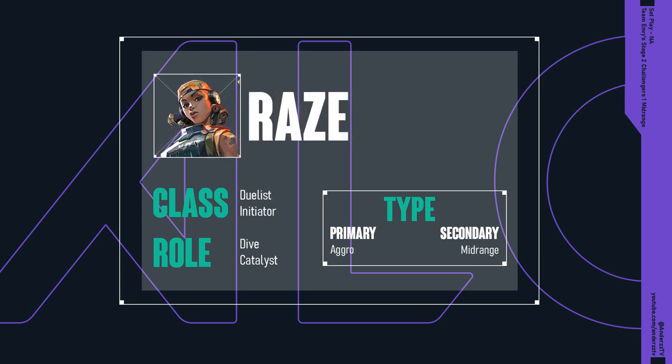Moving forward, we have Raze, really the first mid-rangey element in this composition. Classification-wise she's a dualist initiator, no major surprises there. In terms of role, she's equal parts dive and catalyst. While people will more traditionally attribute catalysts to specifically flashes, Raze still has a lot of available utility in that corner, in terms of being able to dislodge people from held angles, as well as using BoomBot as an entry-by-proxy tool. And that finally brings us over to her type, which is primary aggro secondary mid-range.